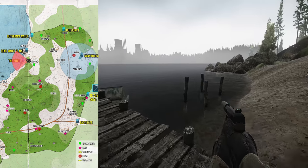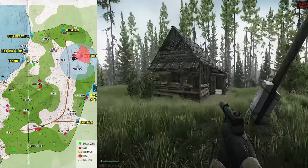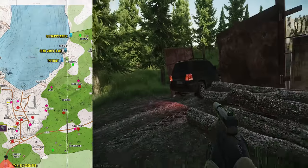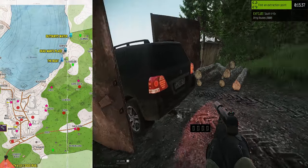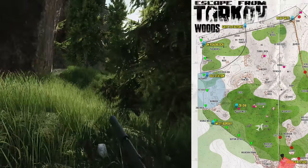If you spawn on the west, you'll have the Boat, Deadman's Place, Outskirts Water, Outskirts, Scav House, and East Gate. The special exits will be South Vehicle for 3000 rubles, ZB014 Bunker where you'll need the key, and sometimes you can get the Mountain Stash exit too.